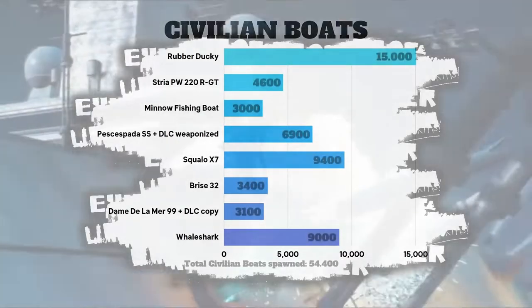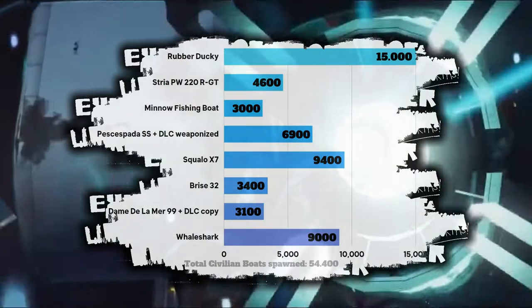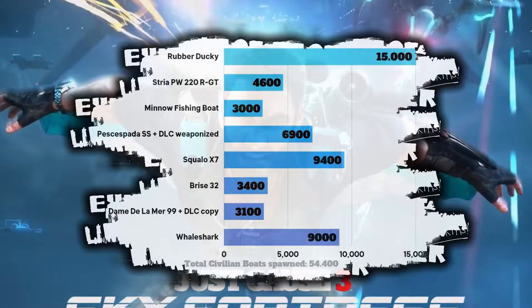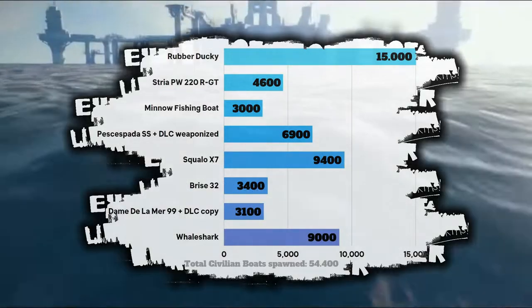Let's move on to sea vehicles, starting with civilian boats. Funnily enough, the Rubber Ducky is leading way ahead of them all, followed by the Squallow, and only in third place we have the best boat of them all — the Whale Shark. At the other end we got the Dame de la Mar and the Minnow Fishing Boat. Together, civilian boats were spawned 54,400 times.